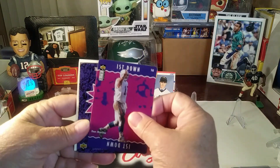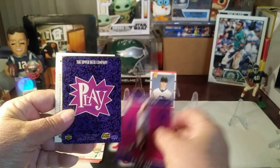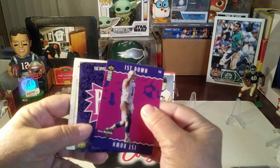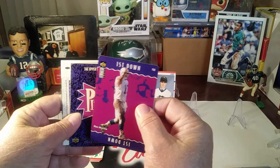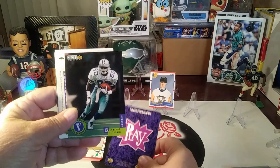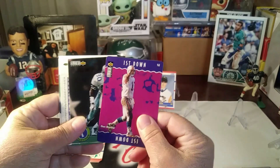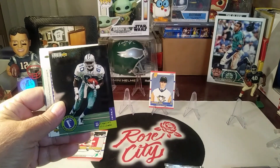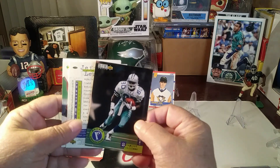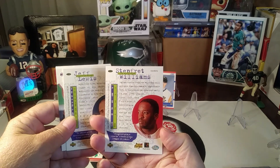Is this one of the cards? Oh yeah, it's for the game. Who's it? Dan Marino — oh cool, that's a good one to have. Oh, what's this — another Dan Marino? I'm a rookie, I'm a rookie — oh, Stiffrit Williams.